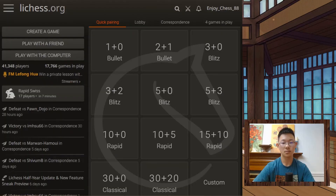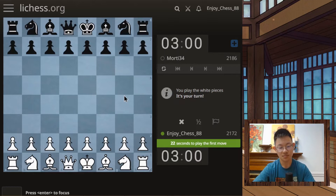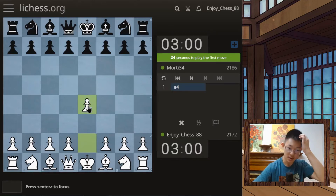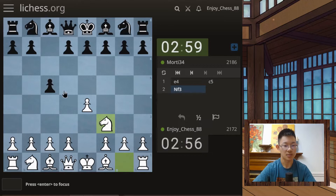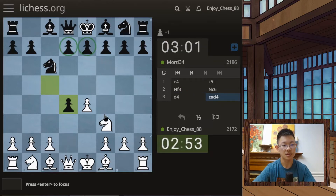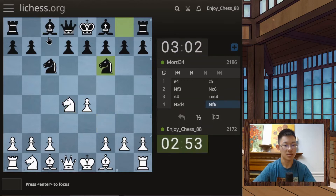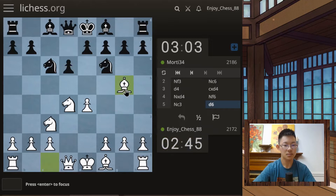Now that we've covered the basic opening principles, I'm going to put those principles into action with some blitz games — a three-minute, two-second-increment time control. I'm starting in the center. My opponent is also attacking the center with flank pawns — the c and f pawns — a very common approach that preserves the two main center pawns while using flank pawns to control the center. After some quick development he plays d6.